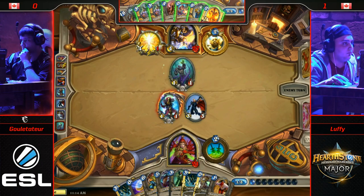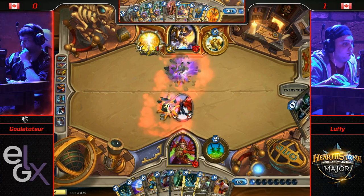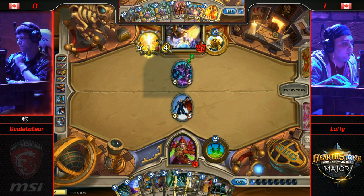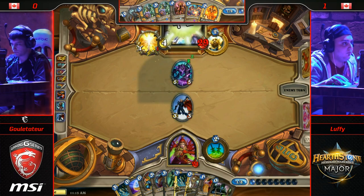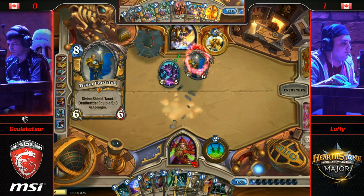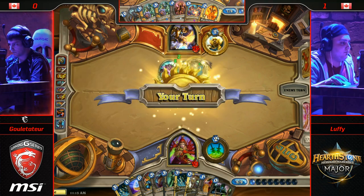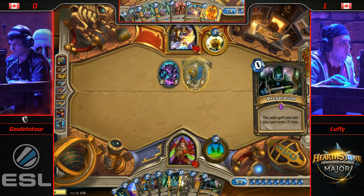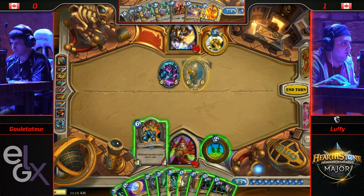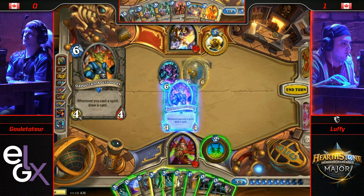This is something we've seen a lot from Miracle Rogue — you have to stabilize the board position. That's going to give Gulettatur a turn with a 5/5 and a Tirion. Team Both is feeling pretty good about their chances this turn, because I feel like that second Auctioneer is coming down.